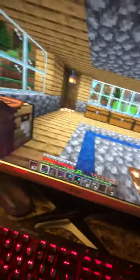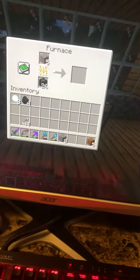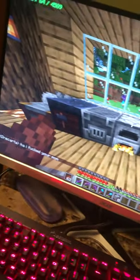What you're going to want to do is go to your furnace, then take your iron ore block and put it into the top slot of your furnace, and you're going to want to wait for that to smelt a bit.